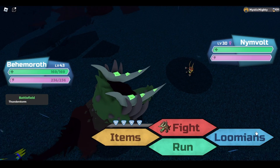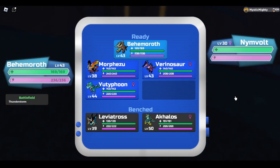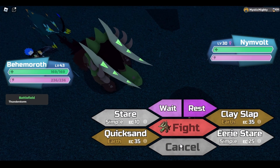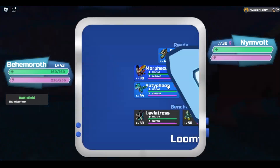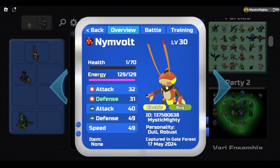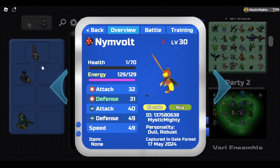We found our boy. Oh my god — I don't have Ragoon on me. You've got to be kidding me. Look at him — Nym Vault. We're going to evolve him soon.